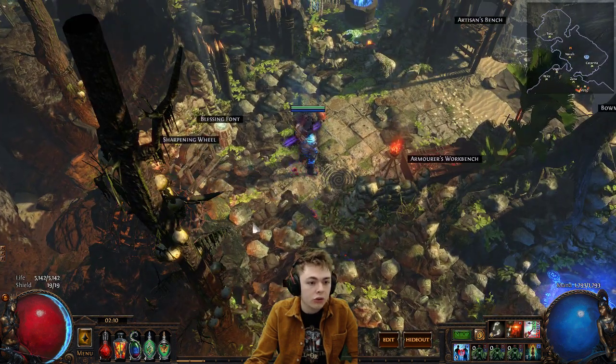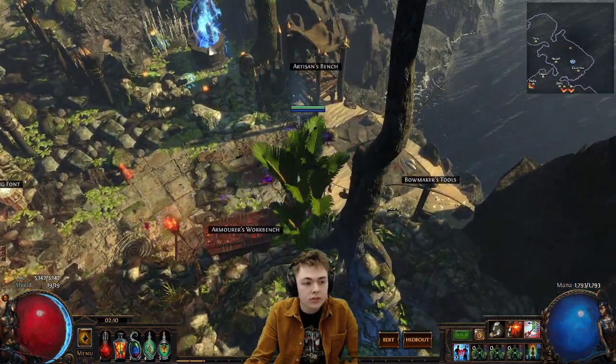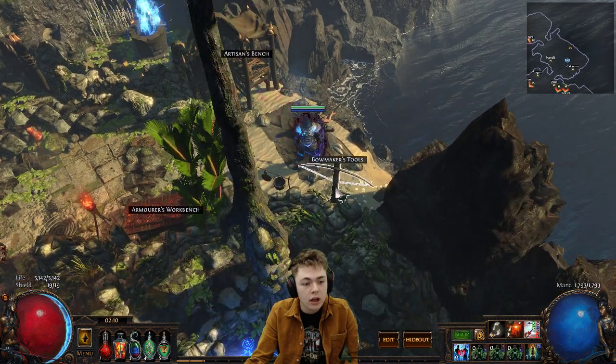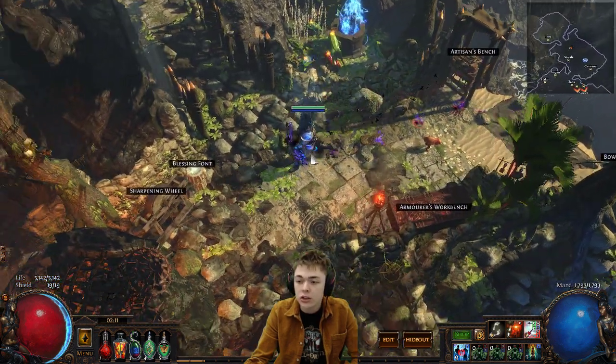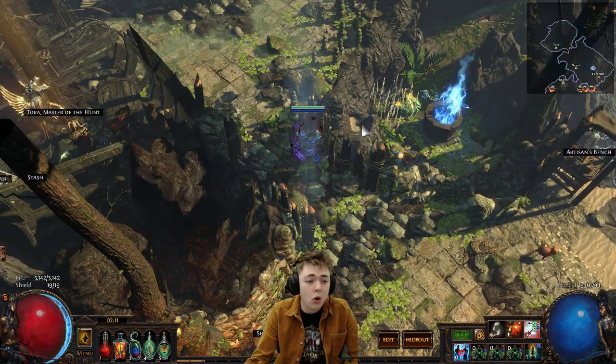And here we have a little crafting section — sharpening staff, blessing font, armor thing. Here we have another fisherman with a nice sea view. Boas, tools, arson bench. When you're stroking that RNG, you've got your magic well with your little froggos chilling. And you're getting your RNG while looking out to the sea. And of course, MVP — White Firm.